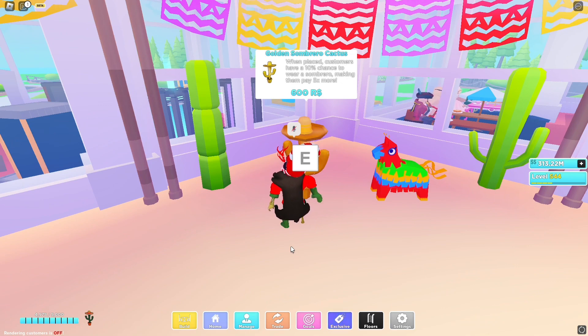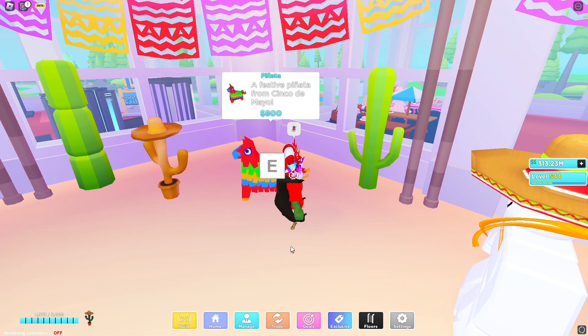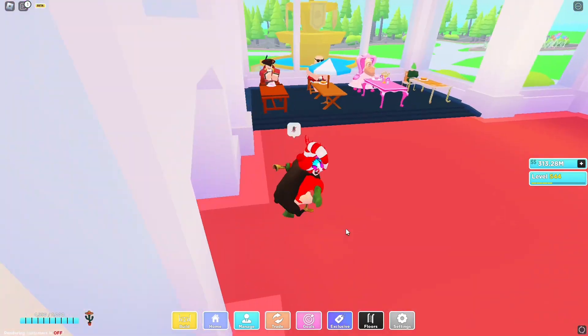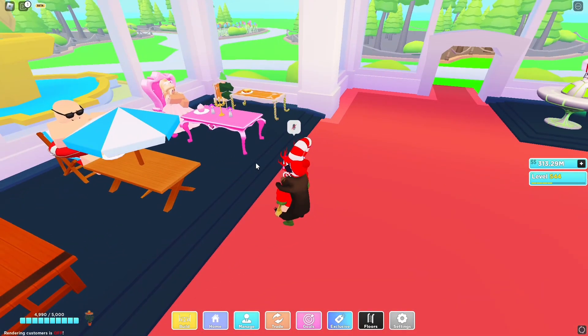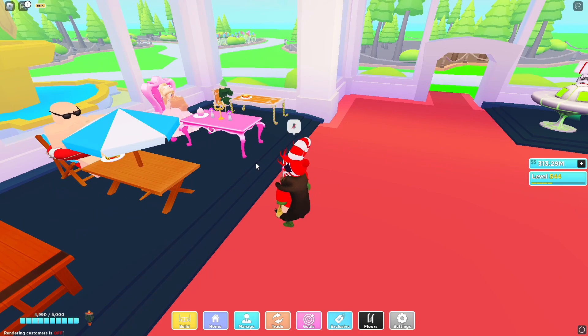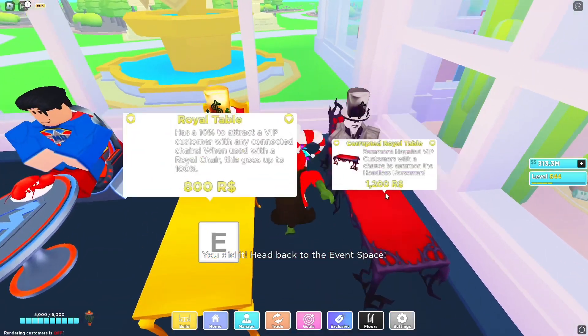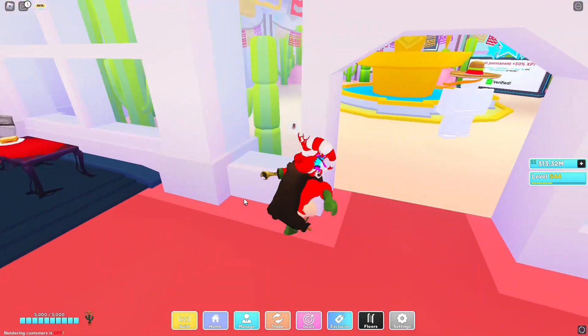We need 40 more customers, so that should happen any second now. There's 600 for the golden sombrero cactus — if you want to pay 600 robux to go trade, you can. This is a limited time pinata, so if you want to go buy it, it's not going to be available after next week, but it doesn't do anything, it's just a decorative piece. In here they have the tables and chairs. I like how they show the customers on the display — the alien and these are still robux, I think 1,200 or 800 robux.